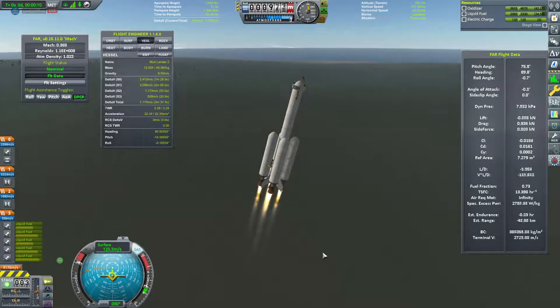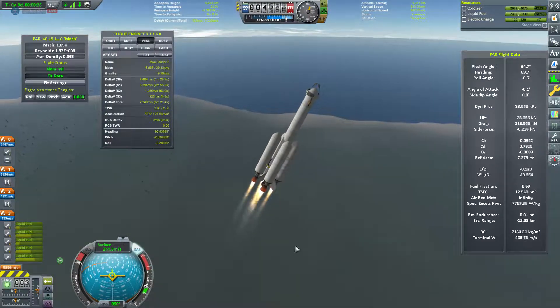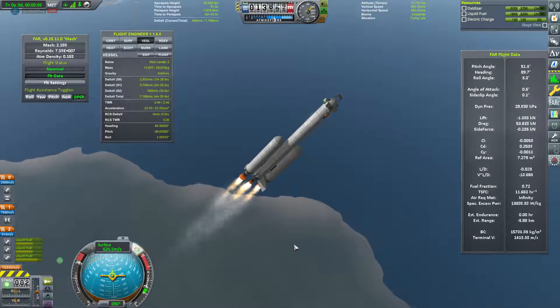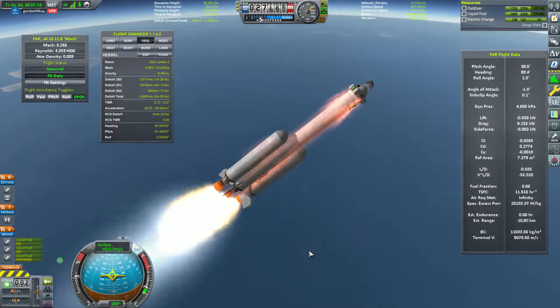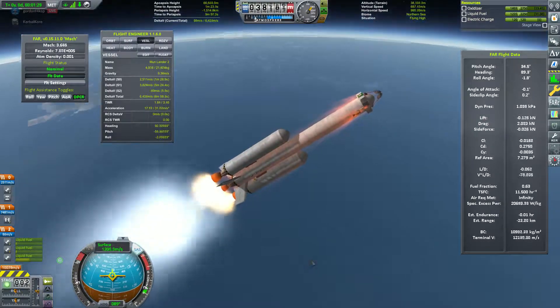We're sending up a stronger craft to try to land an uncrewed probe on the surface of the moon. We've got a little more fuel in those side boosters, and we're using more efficient engines — we went back to the pair of twitch engines which are lighter. We're not going to be bringing up as much mass.